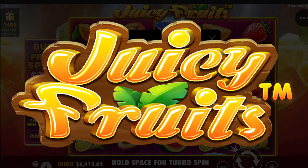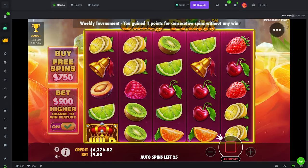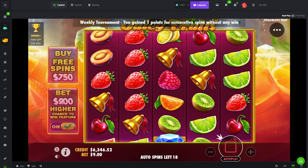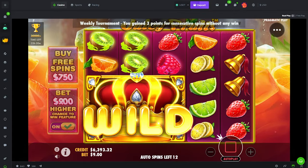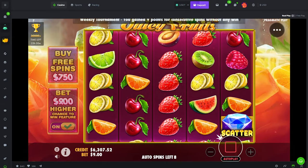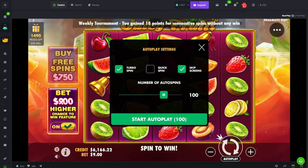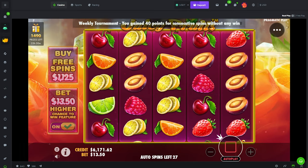All right, what's up guys — we are on Juicy Fruits today. I plan to do a different kind of video. I do have another slot on the side which will hopefully put us into a bonus as well. I'm only going to be doing spins on the slots unless it really pays out big, but the main idea is to just spin slots — we're going to Play'n GO, see if we can spin into some bonuses. Pragmatics with decent base game potential, that's why we're starting on Juicy Fruits.